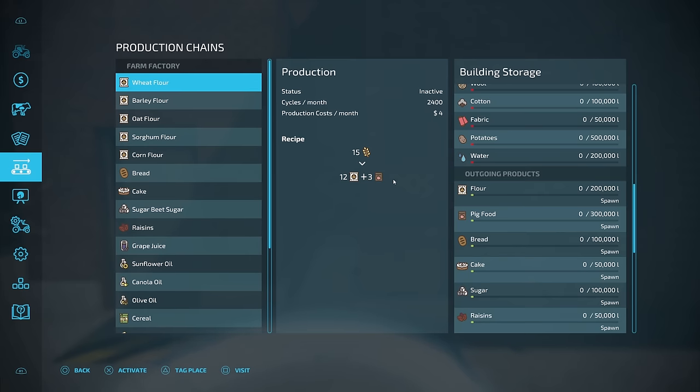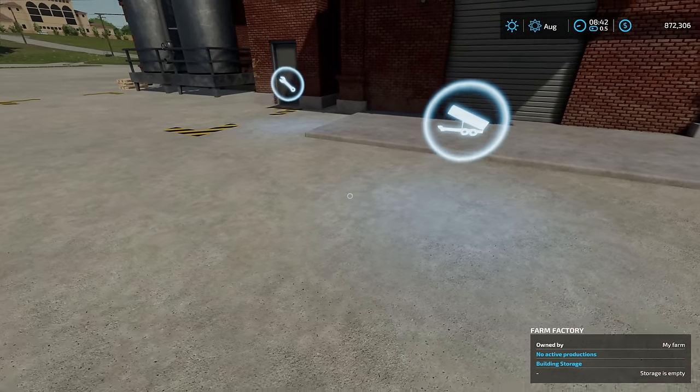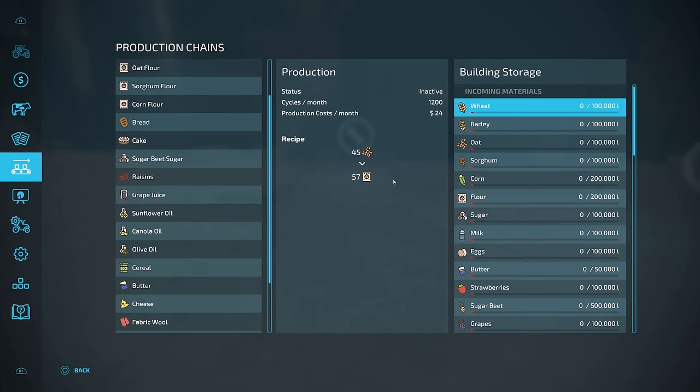So if you've got a lot of pigs on your farm but you don't really want to have to get all the root crops and everything like that, you're going to get pig food just by doing this. Once again, it's going to be pretty simple — all you've got to do is drop off your products right here, they're going to go into your storage. You've got tons of storage here in this thing. You can see that you're going to be able to store a lot of product here in this facility.